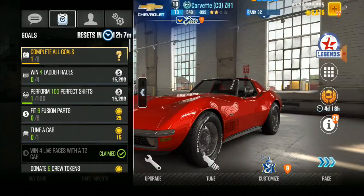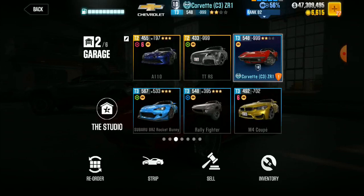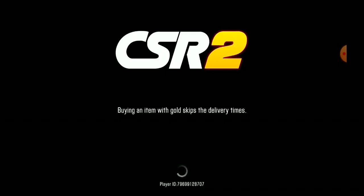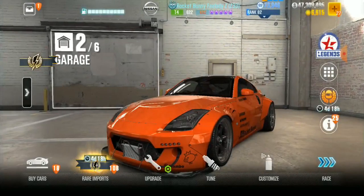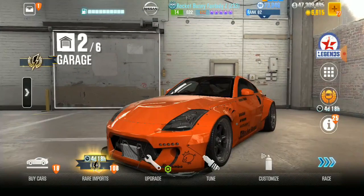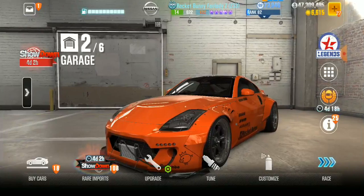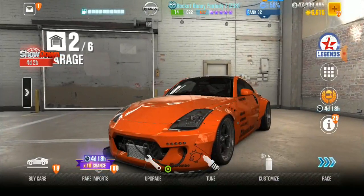Let's do a hundred perfect shifts. Some people are like, man, a hundred perfect shifts — that's a ton of races. It is. But let me show you a little hack we can do. Get a car that has a very aggressive shift point. I like to use a Nissan, the Rocket Bunny Fairlady. You can probably use any car that just has a really high, fast shift point. We're going to go to tune.